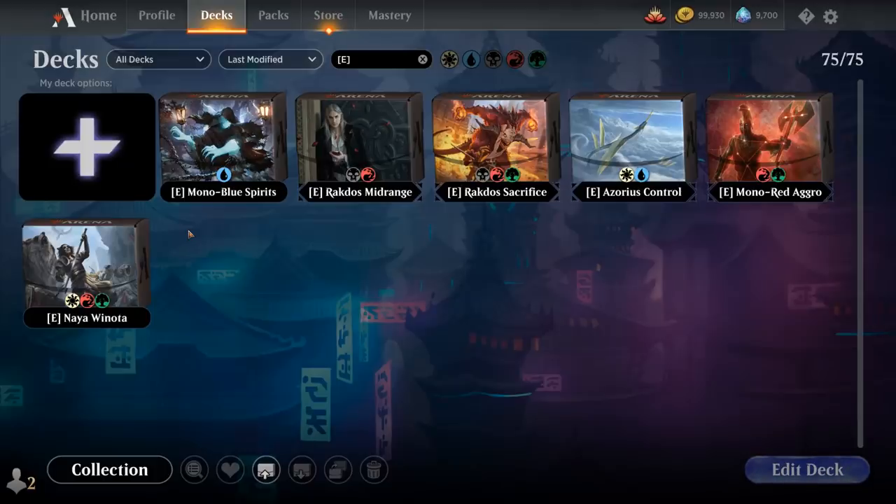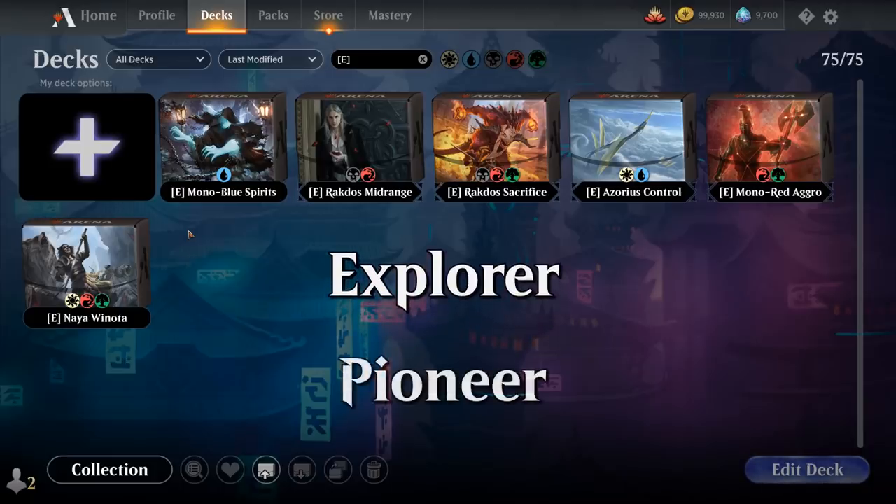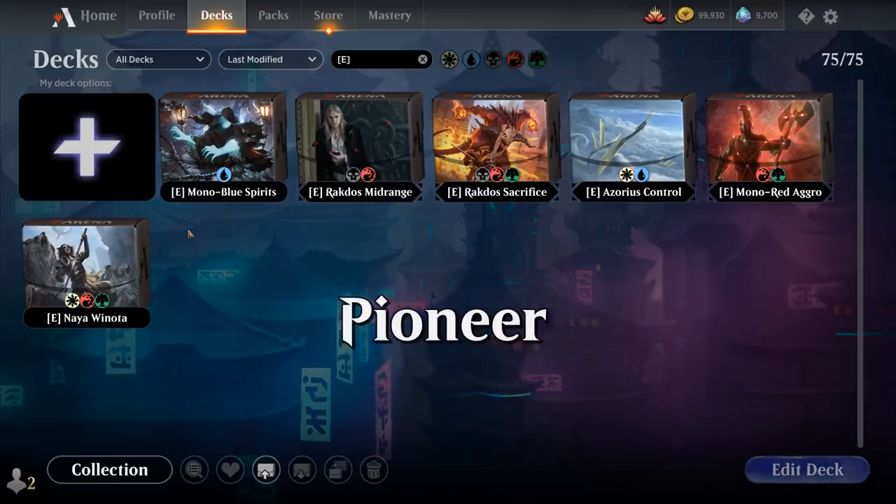Hello everyone, today we'll be taking a look at six new decks for the upcoming Explorer format, which is a brand new format on Arena. It will eventually coincide with the paper format of Pioneer, but for now is using all the cards already available on Arena. They will add more cards to the format over time until Explorer becomes the same as Pioneer, at which point Explorer will cease to exist. We can already build Explorer decks in the client, but as of recording we cannot play in events yet, so I've decided to convert six popular Pioneer decks into their Explorer counterparts, so you can get an idea of what the metagame will look like and copy some of these deck lists to play on day one.